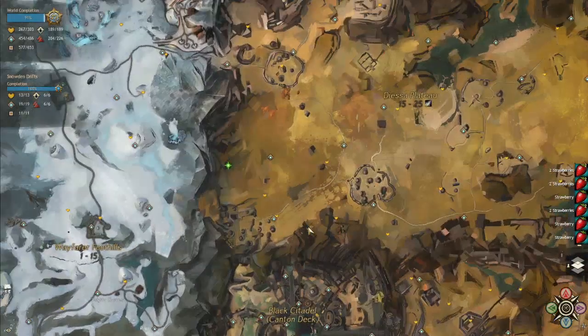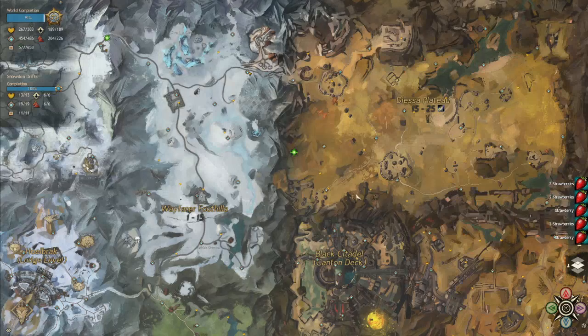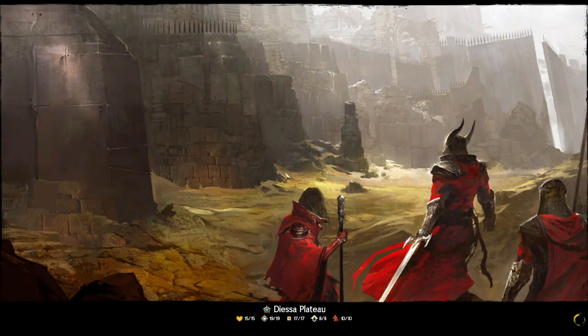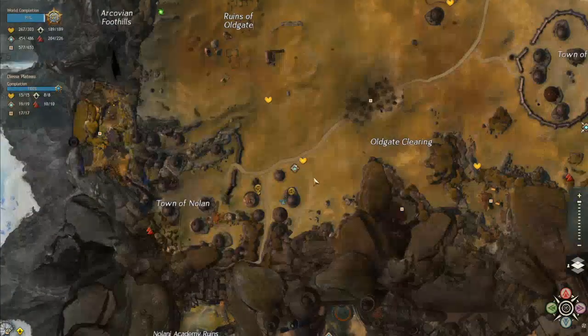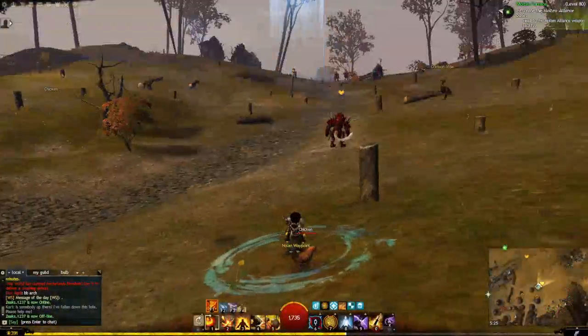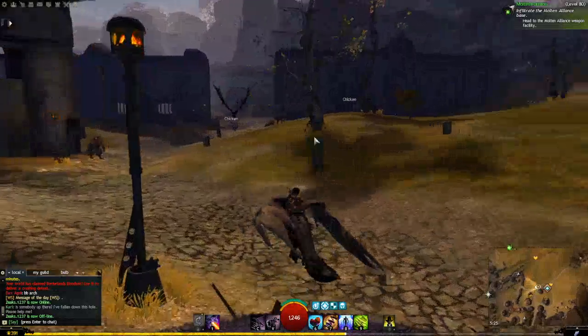The next location is on a plateau — sorry, I forgot to mention the waypoint. You want to go to Nolene's Waypoint, then run into the Char compound.